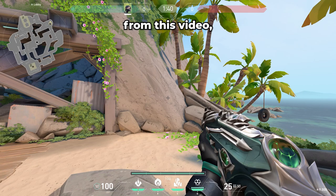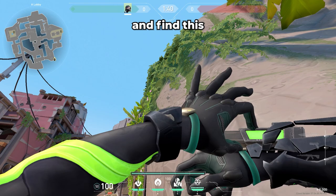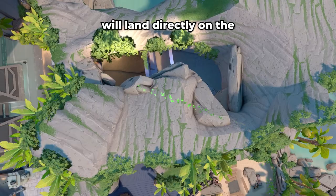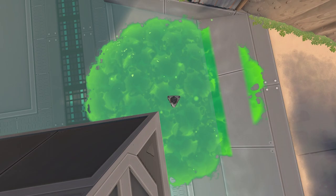Let's start with probably the most important lineup that you should take away from this video, and that's the Snakebite from A main to the A side default plant. You're going to want to climb on top of this pile of rocks and wedge yourself into this corner. Then pull out your Snakebite and find this little protrusion in the wall that kind of looks like a V or a checkmark. Place the top right corner of the mouse indicator box on the tip of the V, and then click to shoot. This Snakebite will land directly on the corner of the pyramid.